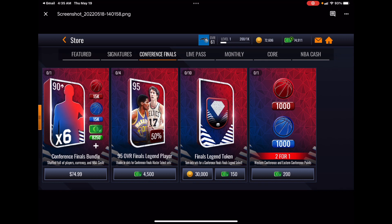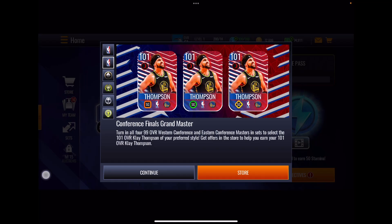Moving on to the store — it doesn't look complete, so hopefully there will be more when it drops in game. You can get wild card tokens for 30,000 coins each — 10 per day is 300,000 coins — or 150 NBA Cash. There's a two-for-one on milestone points for 200 NBA Cash, a Boom or Bust set for 4,500 to try for a wild card 95 four times a day, and a Conference Finals bundle.